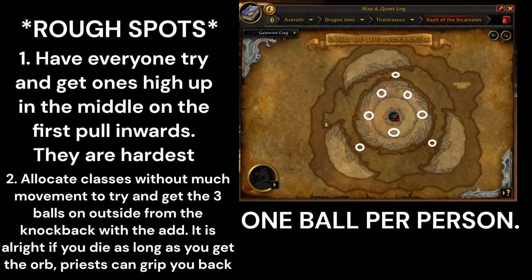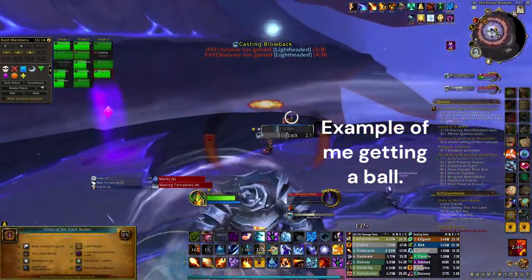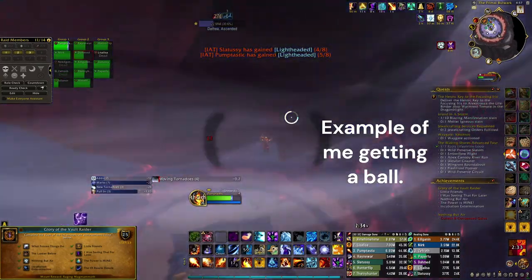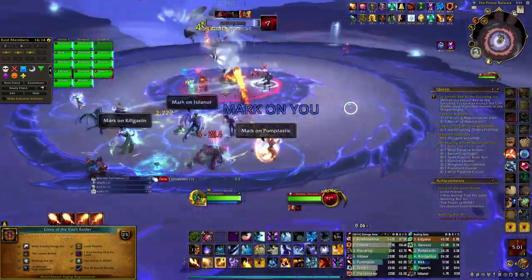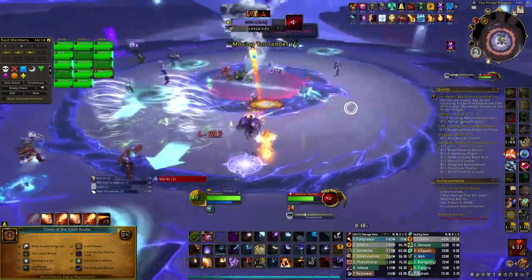Now we are on to the hardest achievement, which is Dathia's achievement. I highly suggest pausing and reading this and looking at the map so you can kind of pre-figure out what you want to do on this fight. Here's an example of me getting a ball — I line myself up with the blowback from the add and blink myself into it. It does not matter if you die when you get one of these. This is the hardest achievement by far.